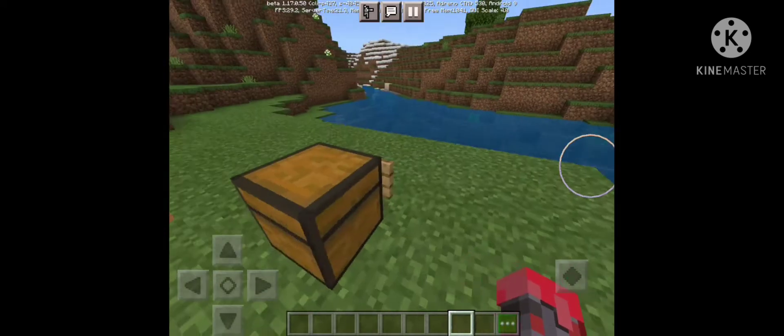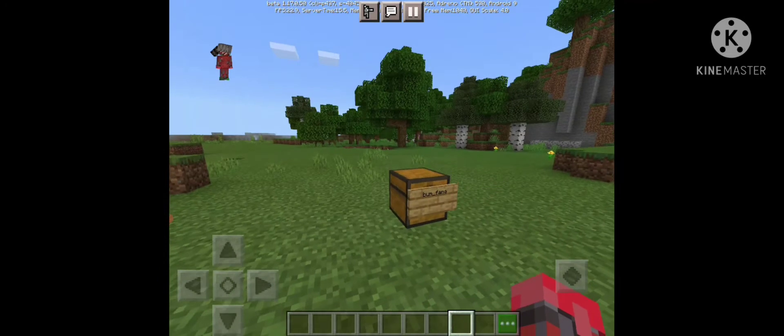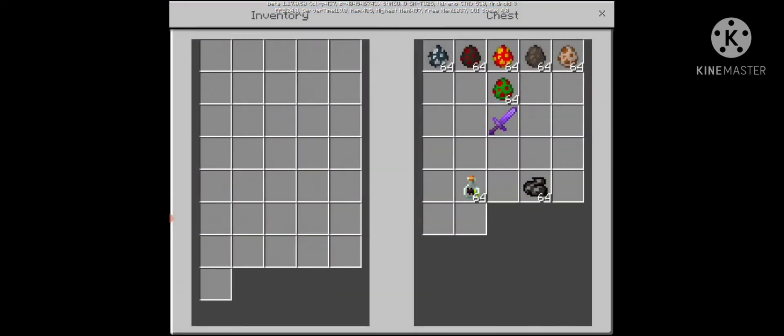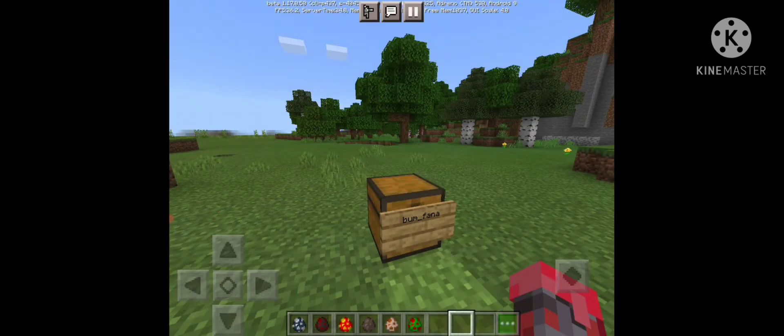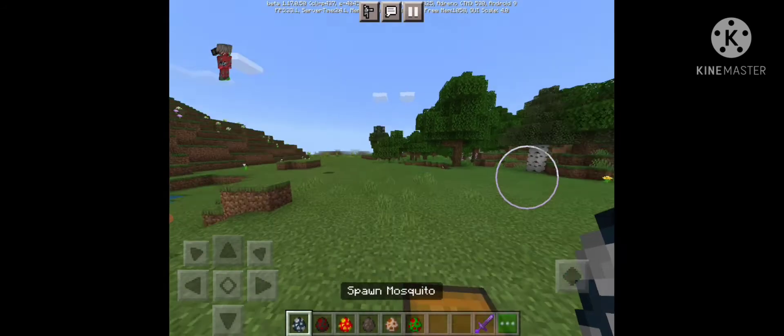So tomorrow we will add to it. All right guys, so let's see. And welcome to Bonifuna. So this is the item that currently adds the onsens. So let's go ahead and check these out.